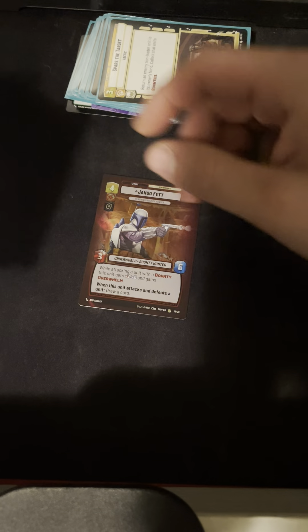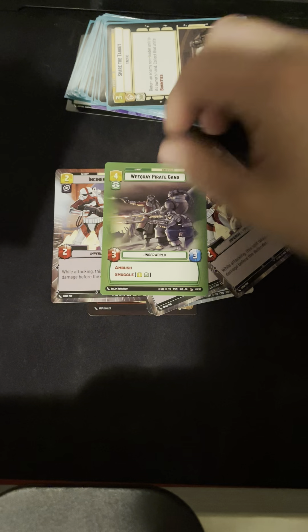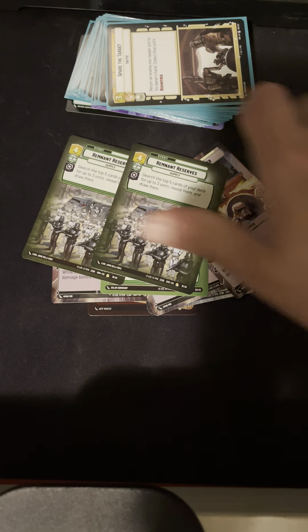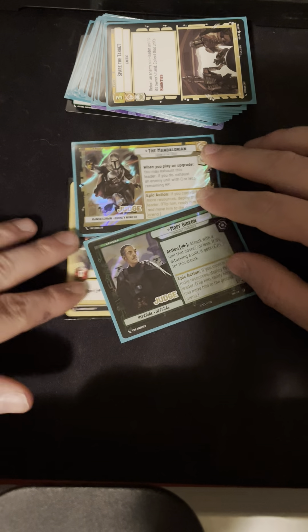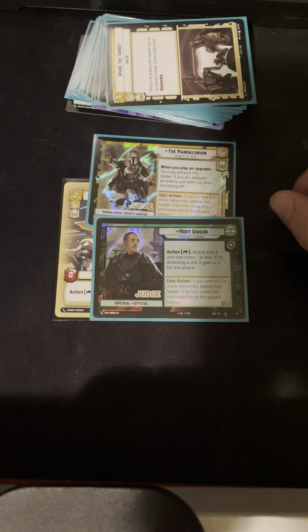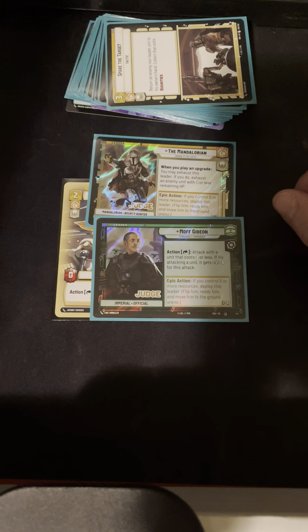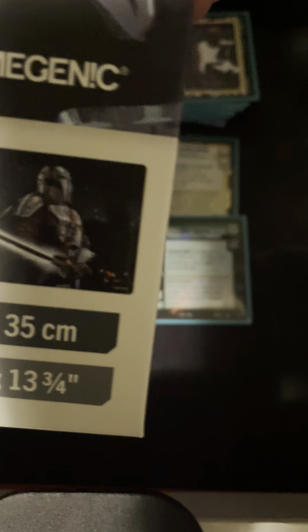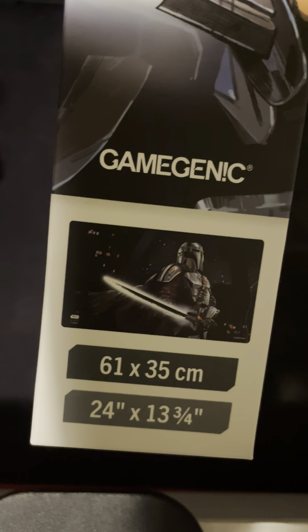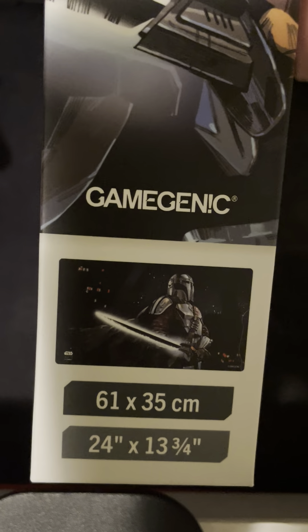Like I said, I went undefeated, so I got some cool stuff. I got three of the weekly play packs — nothing too crazy, really. I got a Foiled Boba Fett, a Mando's Rifle, Razorcrest, three of one card — what are the odds. But the cool stuff: I got the event exclusive Grogu, the Judge copies of Moff Gideon and Mandalorian. And on top of that I also got this nice playmat — it's a Game Genic Darksaber playmat. It looks pretty sweet. I don't know if I'm going to use it or sell it — I'll probably sell it honestly, I already have a playmat.